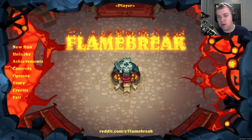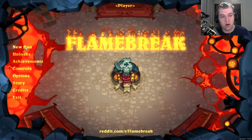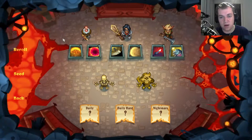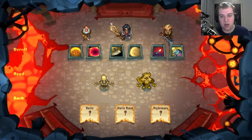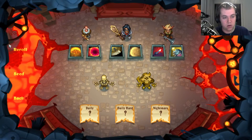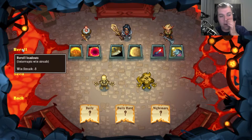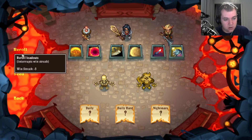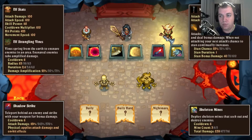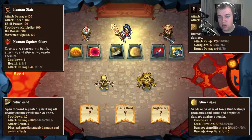Welcome to Flame Break! My name is Dialog and today we're gonna do a new run. I actually played this game a little bit yesterday and it's really fun actually. So we get like 3 random characters and you can basically reroll them here, which interrupts your winstreak. Let's take the human here.